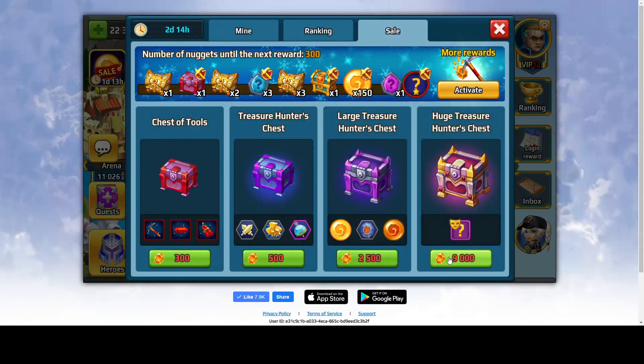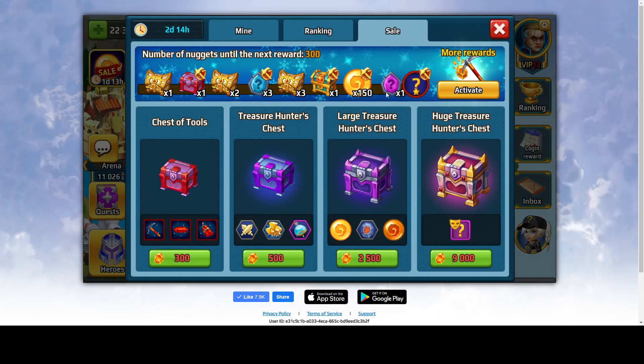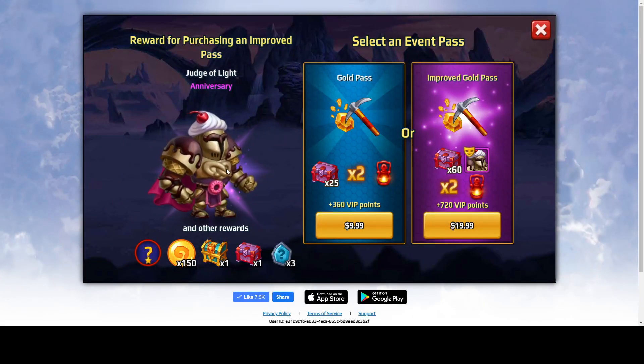For 9,000 nuggets you get one skin — let's call it a free skin. The event pass costs either $10 or $20. The $10 pass rewards include a red relic and 150 legendary hero quantums — so you're not getting an immediate legendary hero, you're getting only 150 out of the 210 quantums needed to get a legendary hero.